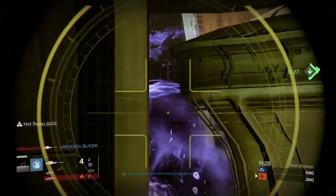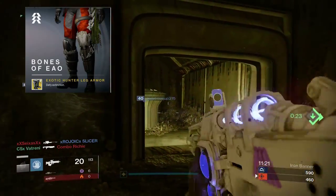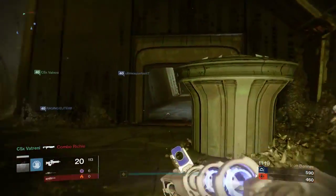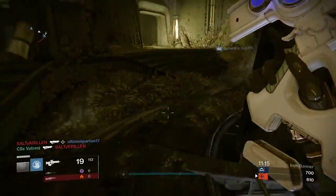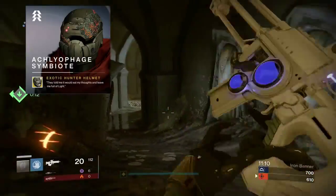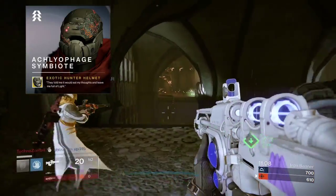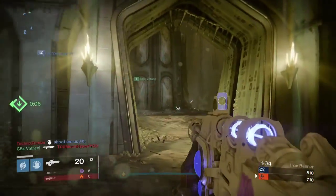So for the hunter we are getting Bones of Eao, which allows you to get triple jump or an extra jump, so if you're using triple jump on Gunslinger you get more jumps. I like these boots, they're pretty badass. Also for the hunter, for the helmet we are getting Ecleophage Symbiotes. Never really used it — I never actually even got it, so that would explain why I never used it.